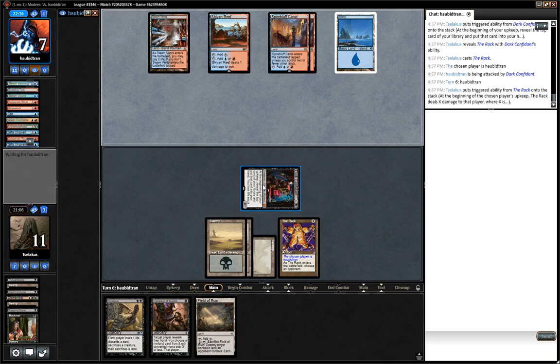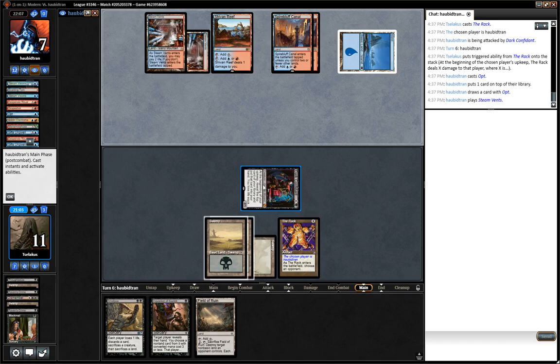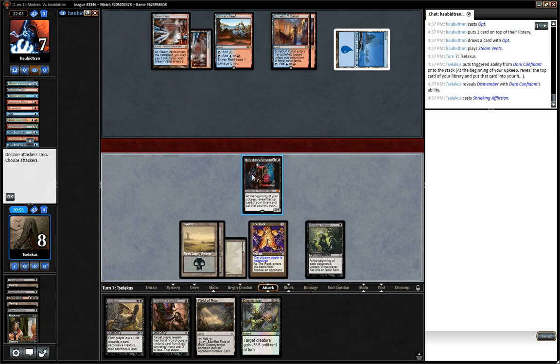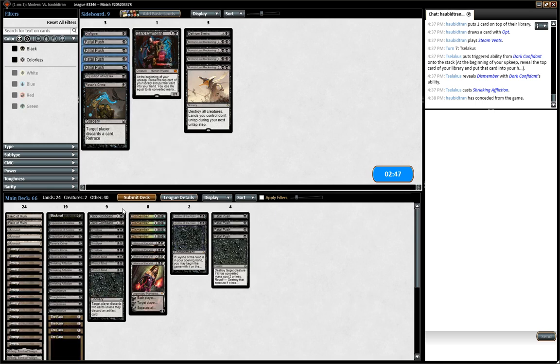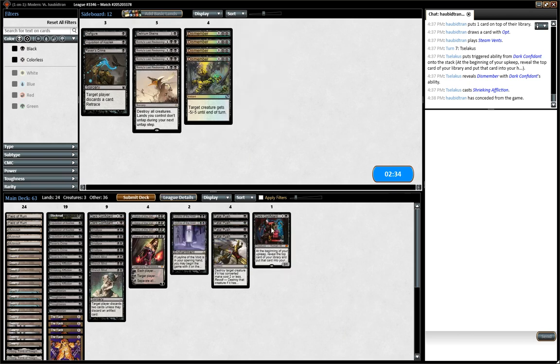Okay, we're going to see if we can back this up. What does he bring in from the board? What do we want? I think we want a Leyline of the Void to stop Past in Flames. Yeah — he's just dead now, I think. Yep, he's a goner — hopefully he'll concede here. Just give it away, man. That's it. So Leyline of the Void definitely makes sense — Past in Flames is his main route to victory. Fatal Push is obviously better than Dismember. Bob — he's so good. So so good. I'll try that.